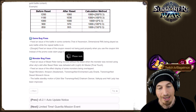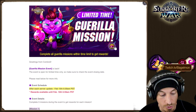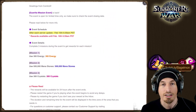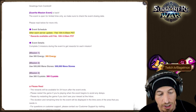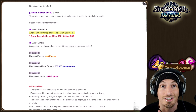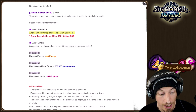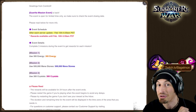The third thing I want to point out is this limited time gorilla mission event. It's like a flash event. So we have: first mission, use 300 energy, get 300 energy back. This is going to be fantastic for the beginner's grind account. Then 500,000 mana stones, get 500,000 back. And then 300 crystals, get 300 crystals back.